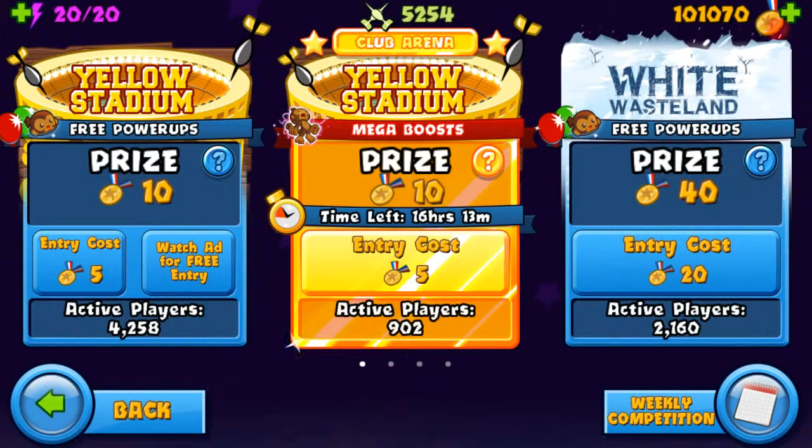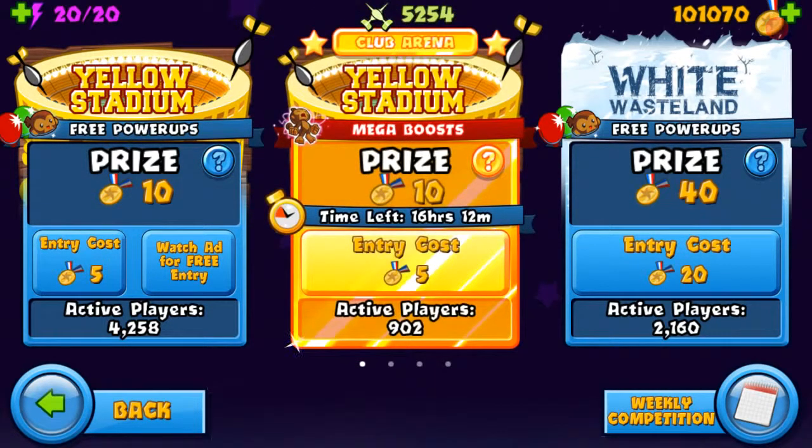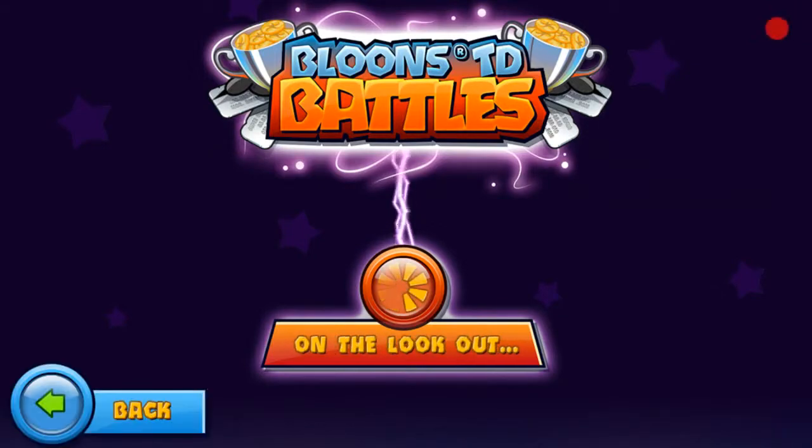Hey guys, this is ETHDRAGON and welcome back to another episode of Balloons DD Battles. Today I thought I'd try out this because it's just ridiculous. Basically every time you use monkey boost you get one free upgrade of one rank. And if you use the balloon boost, the balloons go up by one rank. It seems pretty ridiculous — like that means you could do a regrow ceramic rush on round 13. That's just insane.